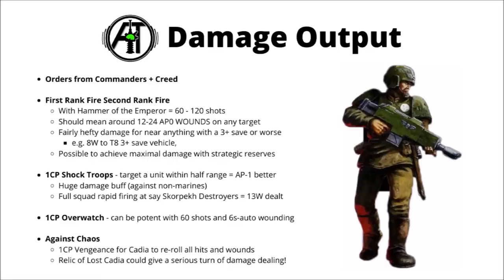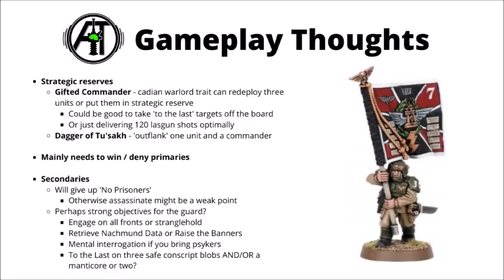I guess in theory you could also include the Relic of Lost Cadia, which gives an aura of the same effect once per game. I feel like that would only really be worth including if Chaos were going to be really common in the meta. In terms of deployment, I'd be most tempted to start some of them on the table but a fair few in strategic reserve. That could allow you to get some very decent damage off against enemy units on the flanks, and potentially protect units with To the Last on them, not allowing your opponent to attack them until later in the game. Cadians can use the Gifted Commander warlord trait to redeploy three units or put them into strategic reserve, and the Dagger of Tussar could allow you to outflank one unit and a commander.